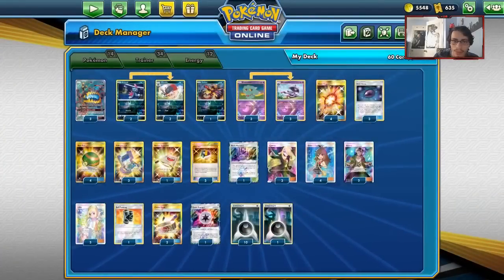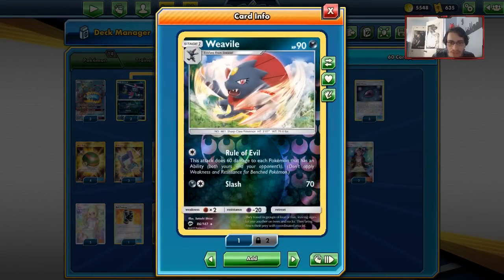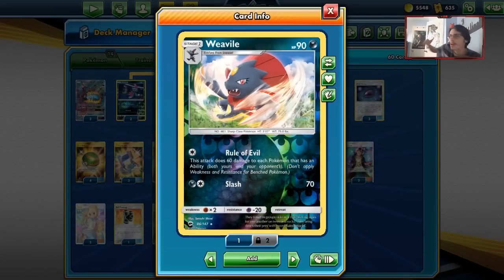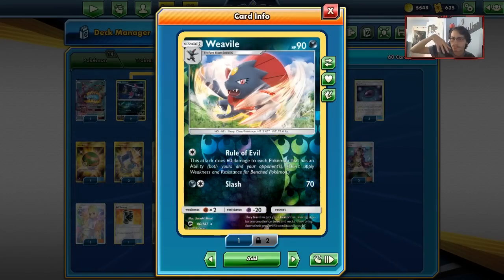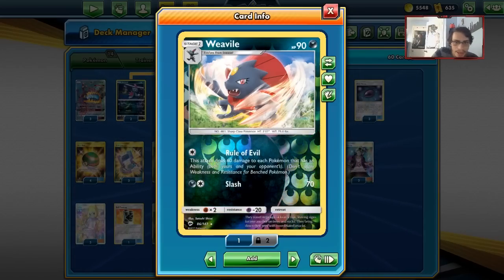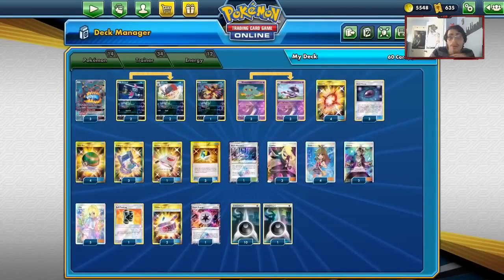Another way to get cheap prizes is Weavile's Rule of Evil, doing 60 damage to each Pokemon with an ability in play. Just two Rule of Evil uses sometimes wins the game if your opponent has multiple Jirachis or Malamars in play — you can just wipe them. So you take a prize with Guzzlord, then take cheap prizes with Weavile's Rule of Evil. That's pretty much how we want to win the game.